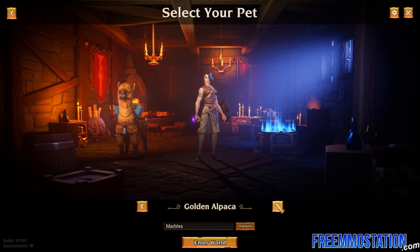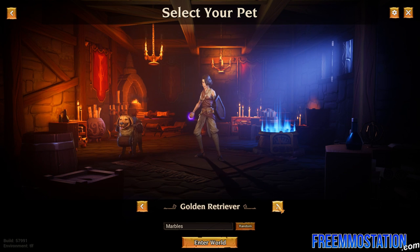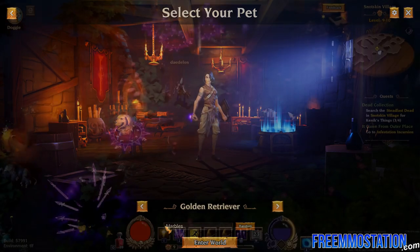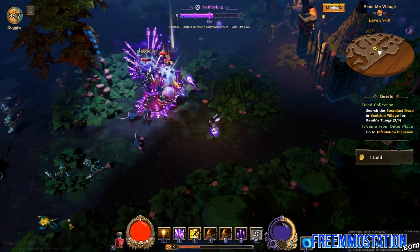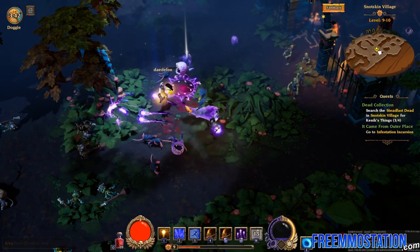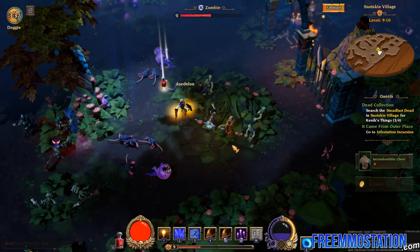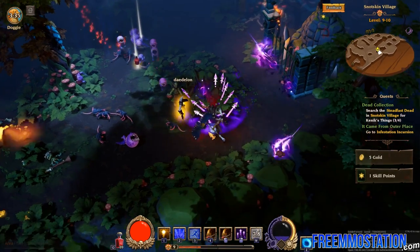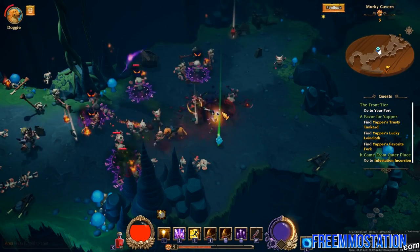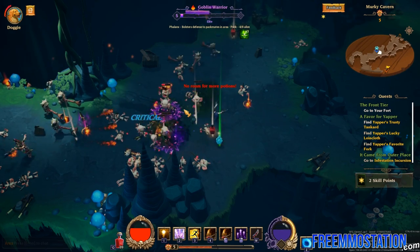Your character will have a loyal pet by their side. You can choose between the ever faithful dog, the alpaca, and the owl — not quite the most battle-hardened creatures, but they won't mind lending you a hand in battle. They are mainly used as a very convenient secondary inventory; you can send them to town to sell unnecessary items. Pets are a great distraction when it comes to large mobs or dungeon bosses, so don't underestimate them. The pet animation glitches during the alpha are a bit wild, but should be fixed soon.